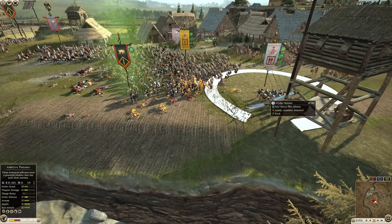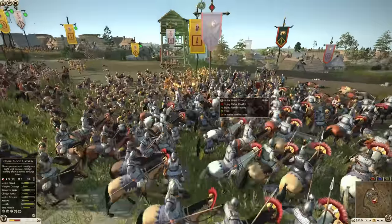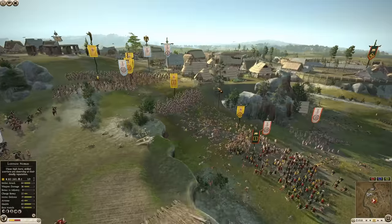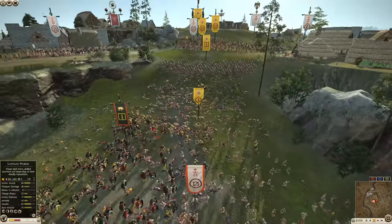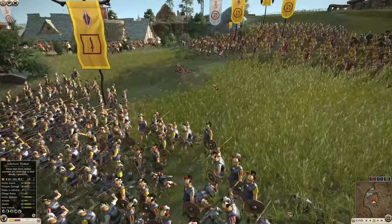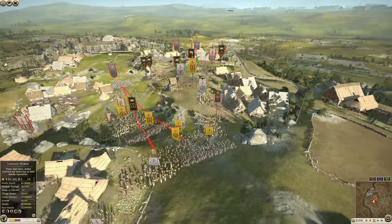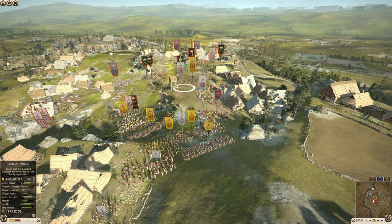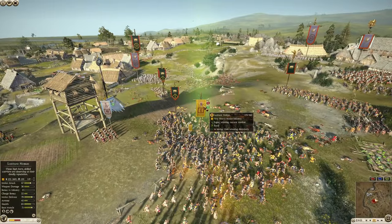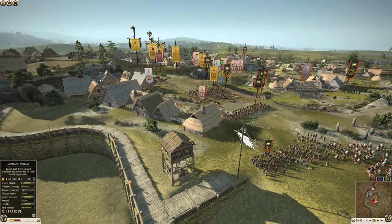The African pikemen only have 19 kills, so the attackers did a great job of killing those pikemen and not letting them get too many kills. Let's see what the defenders have: one unit of Lusitani nobles here — pretty good unit, very good unit — slingers, and two really good units total with their third infantry holding. The rest is just archers. If they could just break through the Lusitani nobles, they're golden. And very smart of them to take the arrow towers.